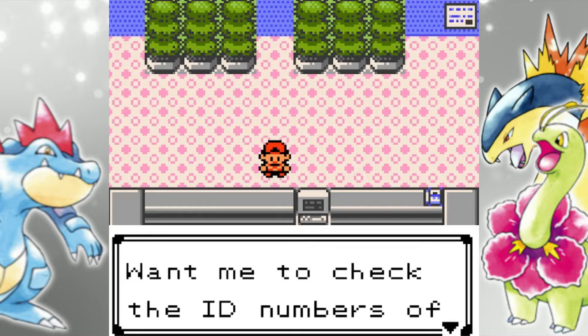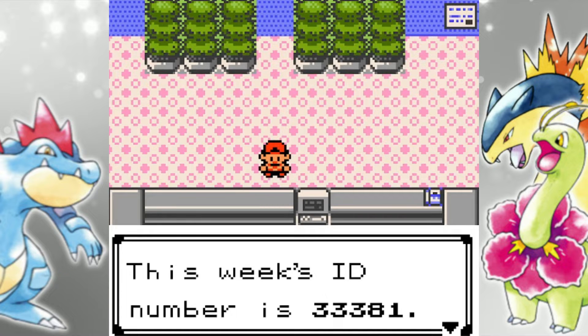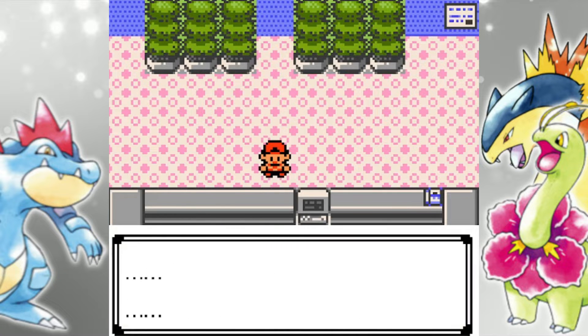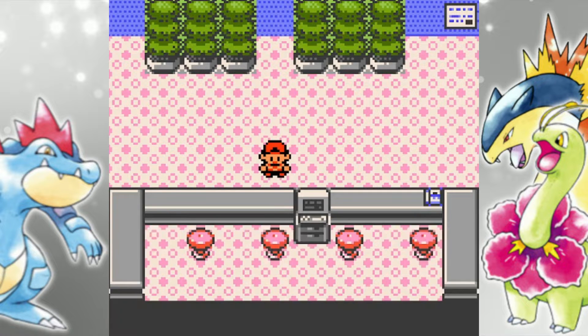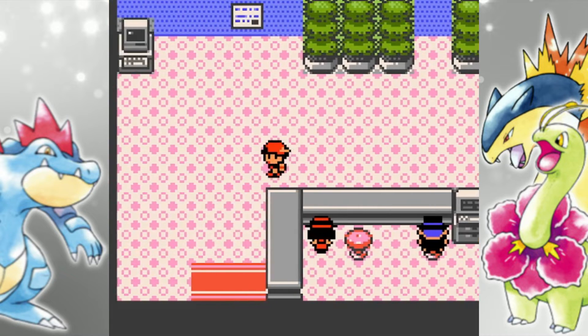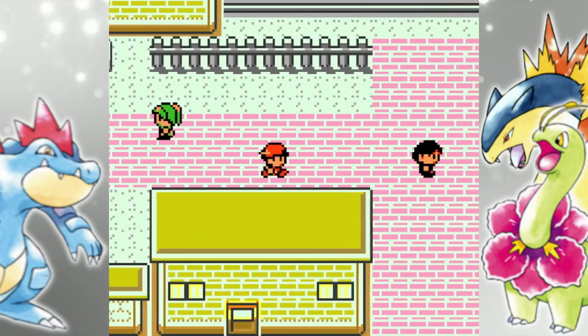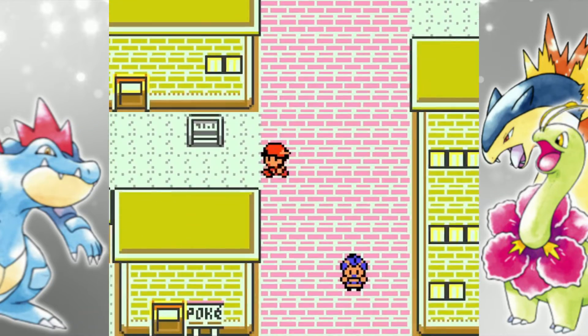Right here is basically the lottery — he'll check the ID numbers of all your team members, and if any of the digits match their weekly number, you get a reward. It's highly unlikely that you match, and if you match all the digits correctly with one of your Pokemon, you get a Master Ball. That just goes to show how unlikely it is to happen.